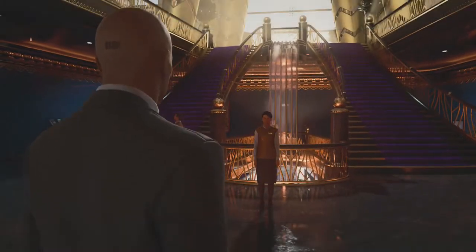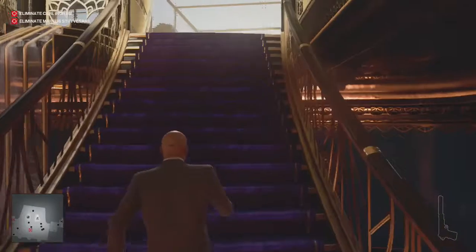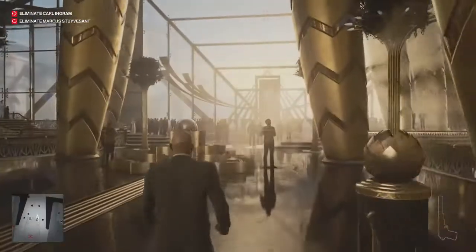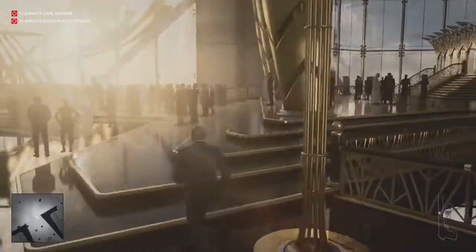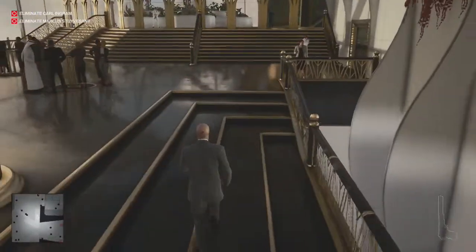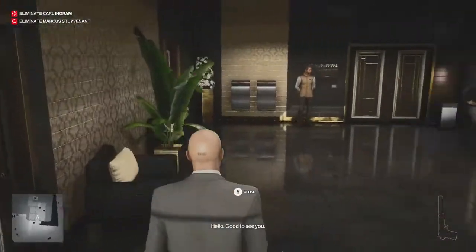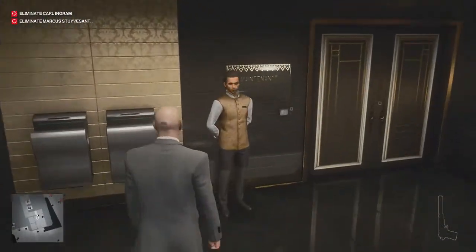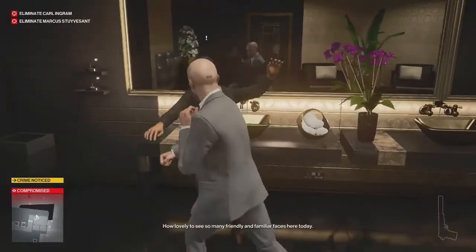Now once we have loaded in, what we're going to do is just sprint round to the right hand side and go into the bathroom. What we need to do first is get a guard's uniform. I think this is the fastest way to get it. I'm going to go and knock this guy out and then this woman as well.